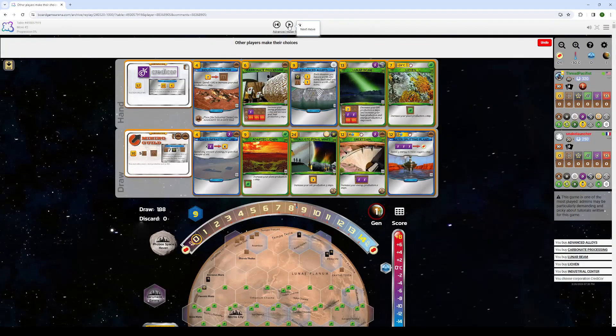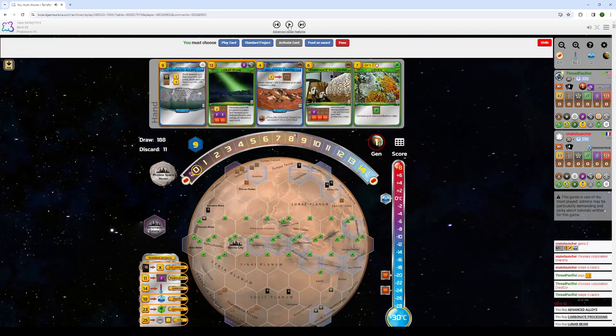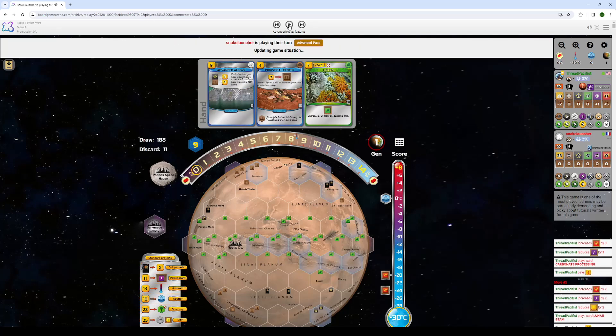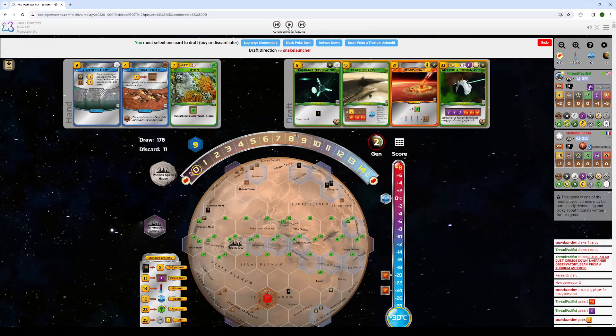Might come and run into a Tharsis, who knows? Okay, I ran into an Inventrix. So we're going to go with our plan of just playing Lunar Beam into Carbonate to get 5 heat prod, but then the 1 energy — kind of like 6 heat prod. They play Natural Preserve, a nice early card. And that's where they stop.